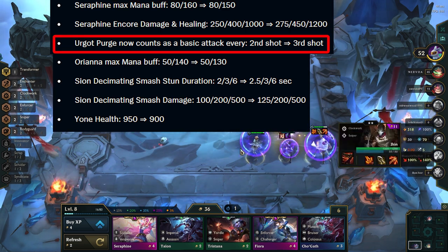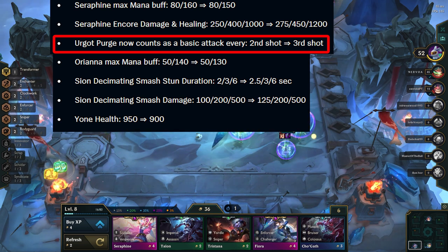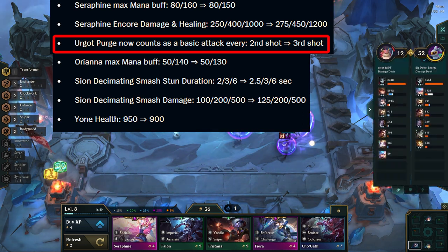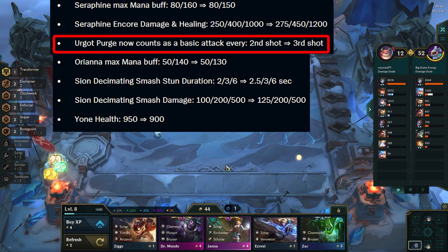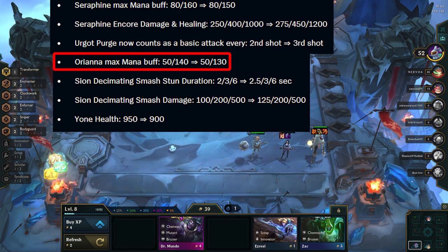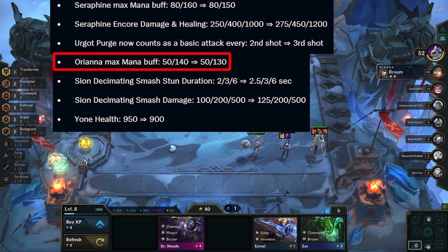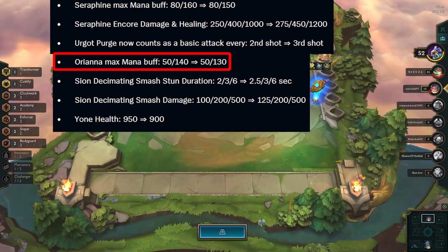Urgot gets a big nerf in a weird way — Hurricane, Static Shiv, and Rageblade are a lot weaker on Urgot, but all other items work just as well. This might change his itemization, but we will have to see. Orianna gets a small mana buff, mostly to compensate for the 2 Socialite nerf, so it should be about power neutral in Enchanter Orianna comp, but outside of that she is a more powerful utility unit now.